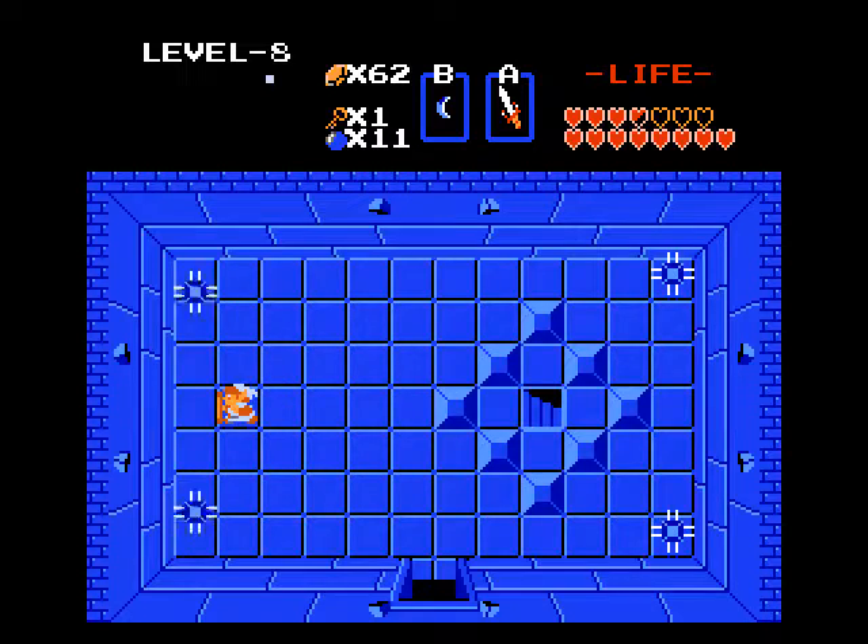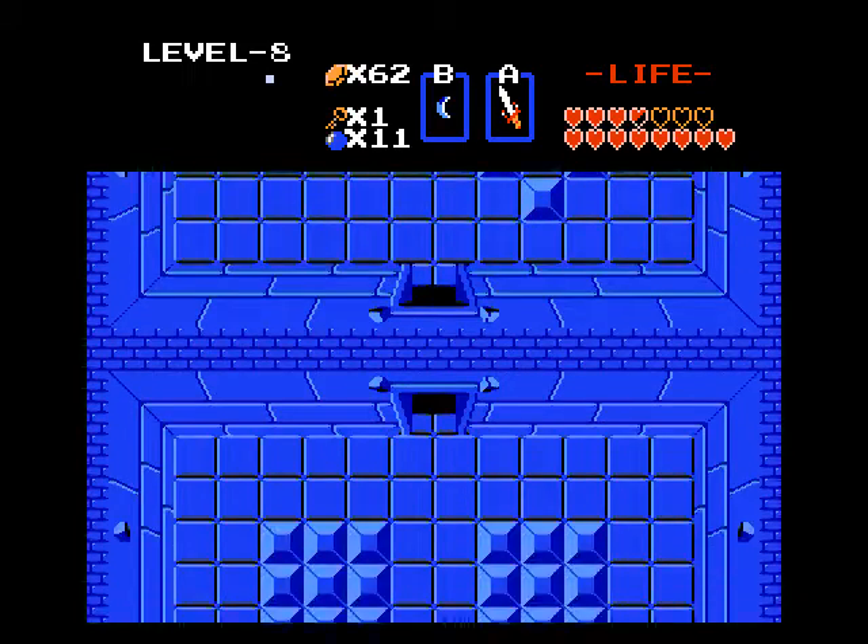There's gonna be two dungeon items of importance to find here, and one we can't get without the other. I think there's only about three keys total in this dungeon — we got one already. I think we're gonna find another one in this passageway. This is gonna take us towards the red ring, but we're gonna need the mirror shield — the other item of this dungeon — to get to it. You'll see why soon.